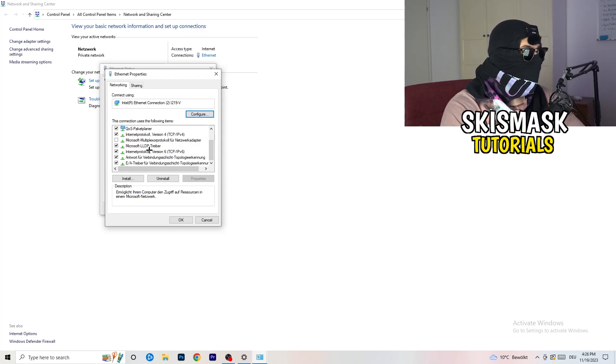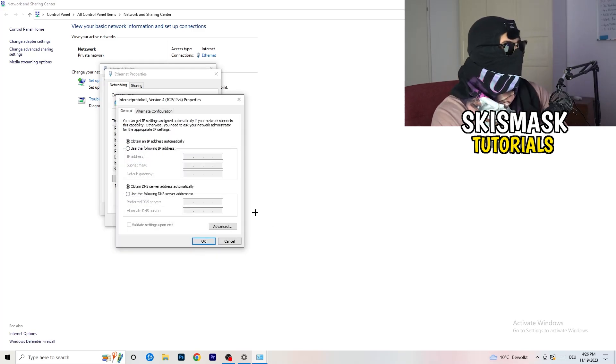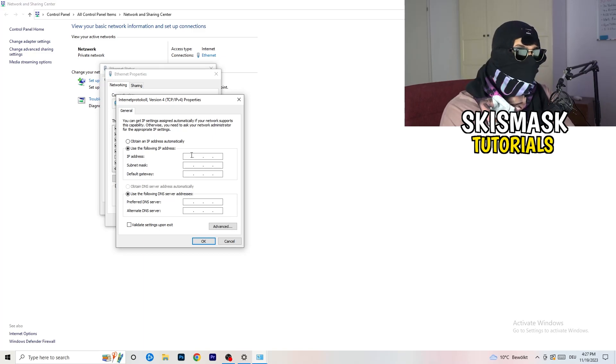In the Properties window, scroll down to 'Internet Protocol Version 4' and open it. Select 'Use the following DNS server addresses,' and type in your DNS server address — you can Google your specific DNS server address to find the right value for your setup. Afterwards, click 'Apply' and then 'OK.'